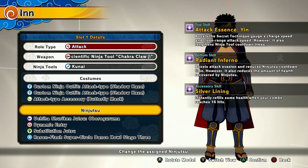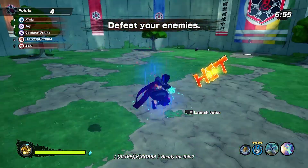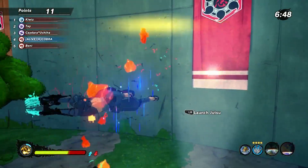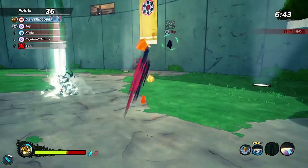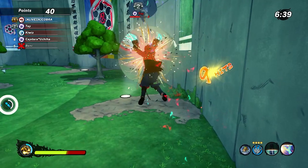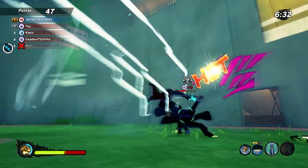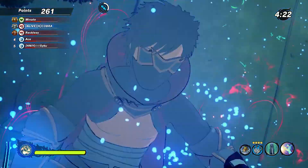Here we go — Oburaguruma, Dynamic Entry, very fast and efficient. Check out these combos. The spam move — use it and abuse it to your advantage. Oburaguruma, Dynamic Entry, very fast and efficient. Those Chakra Claw Beasts are OP.